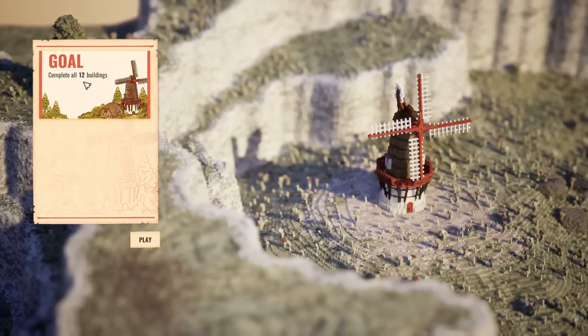The goal is to complete all 12 buildings. And look at that — it's really pretty, really lovely to look at. A little kind of voxel windmill made of tiny, tiny little blocks. It's very lovely. And we've got that kind of macro lens effect on as well, so bits are blurred, which makes it look like a little toy thing. It's like we're playing with these teeny, tiny building blocks — even smaller than Lego, possibly.